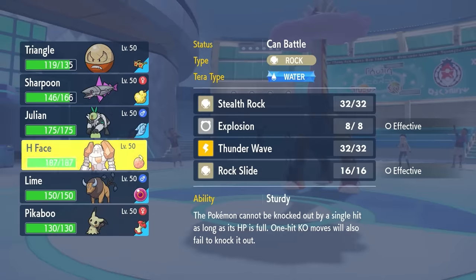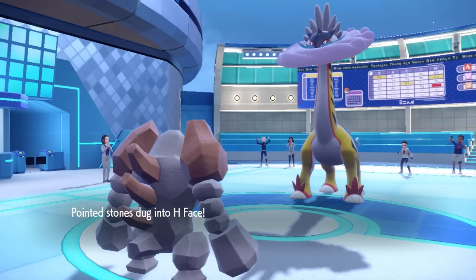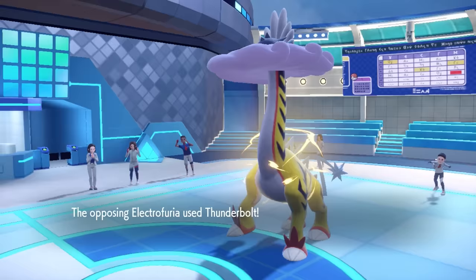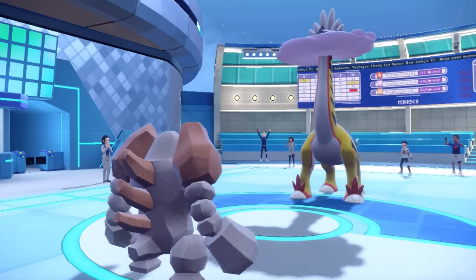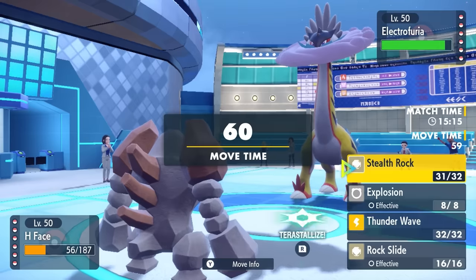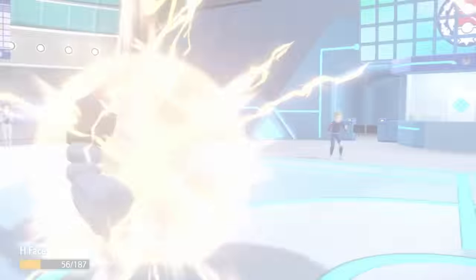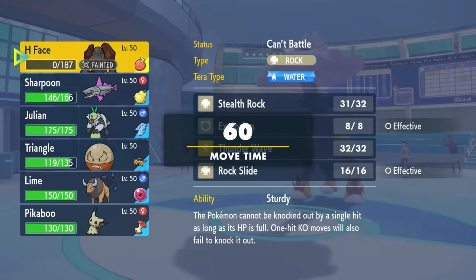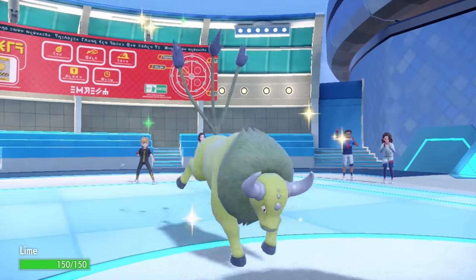They go into Raging Bolt — an absolute threat and very scary Pokemon. I have a plan: I go into Regirock, young H-Face comes in, and we take some Stealth Rock chip. They go for Thunderbolt as I set up my own Stealth Rock. The damage is extremely important and also extremely disappointing — my plan was to take one Thunderbolt, leaving me in low enough HP to activate my Custap Berry. It does not. It does just a few HP too little, and without the Custap Berry activating, I cannot explode. That was wildly unfortunate.